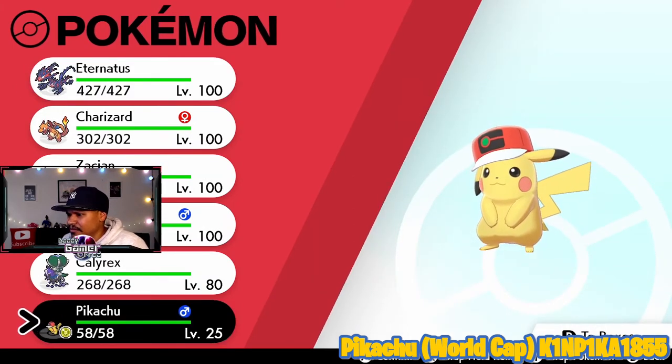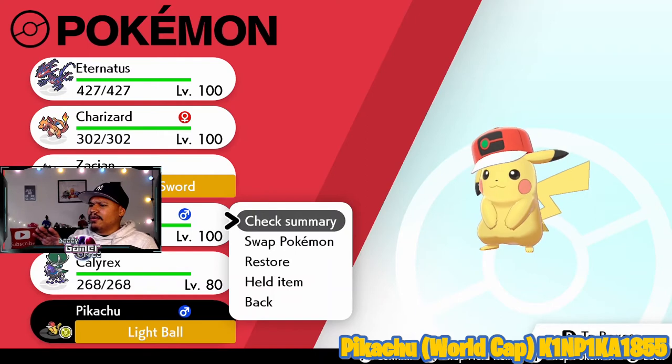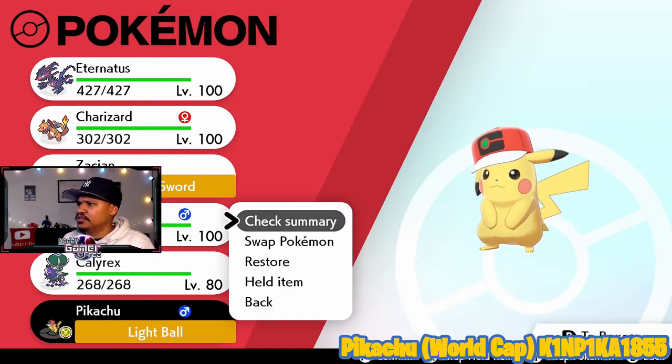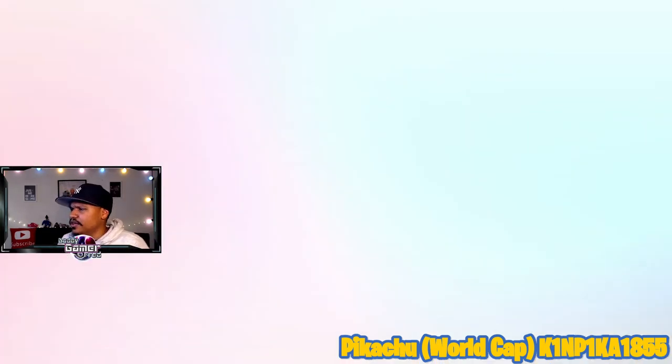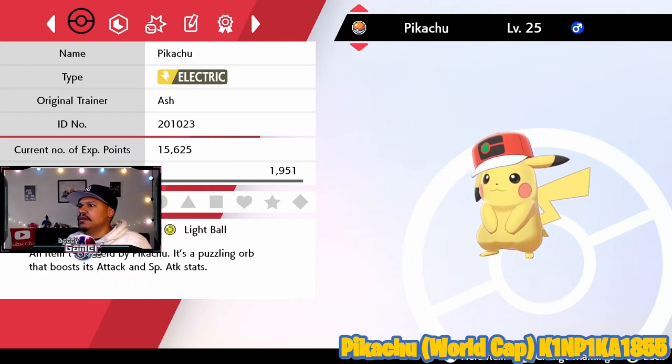It's holding an item? It's holding a light ball? Wait, wait — I'm confused because none of the previous Ash Cap Pikachus came holding an item. This is the first one that came holding an item. Let's check the summary before we pull this Pikachu out. It's a puzzling orb to boost its attack. Okay, I'll take it — I didn't know it was going to come holding an item. That's why I'm just so surprised.